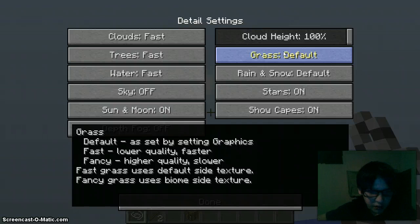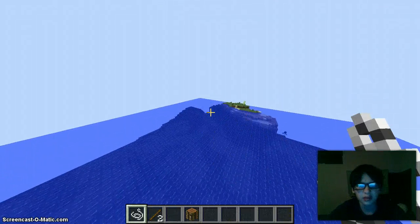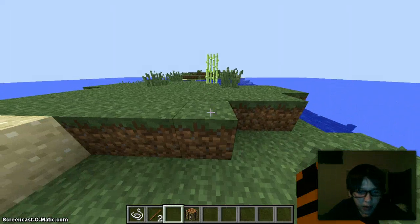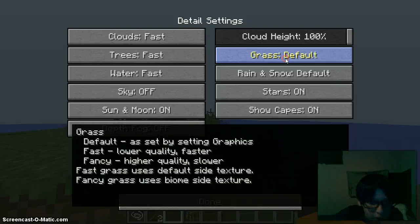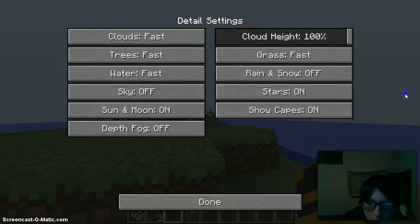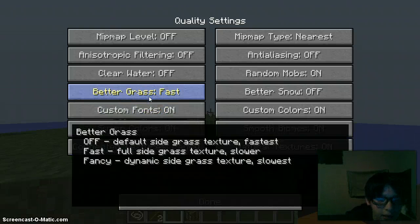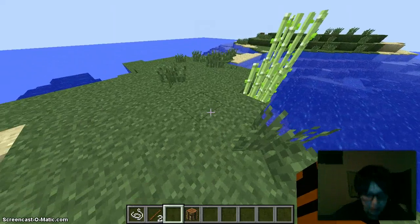I remember this one — fancy is actually kind of cool. It makes it so that in Minecraft when there's a one-block step, it's not supposed to be just a straight cliff, it's supposed to be a slope, like a hill. That's what the smooth terrain feature is supposed to do. Better grass — here we go. Since this one normally would be a slope, it adds grass right there as if it were an actual slope.